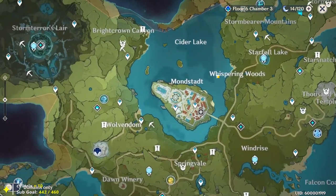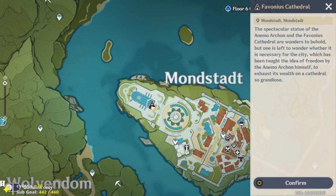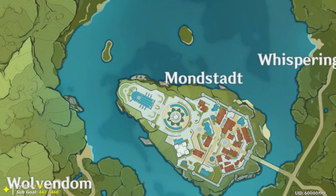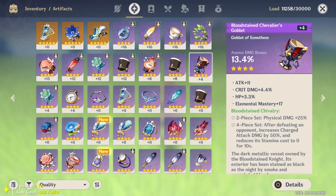One big example of talking to NPCs for rewards: if you go to Mondstadt and go to the cathedral on the left-hand side, there is a nun named Victoria. If you talk to her and select the third dialogue option, she will give you a four-star artifact. You never know what you might get by talking to NPCs around the map.